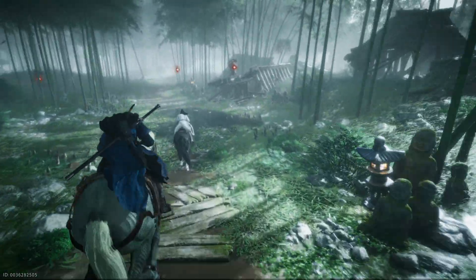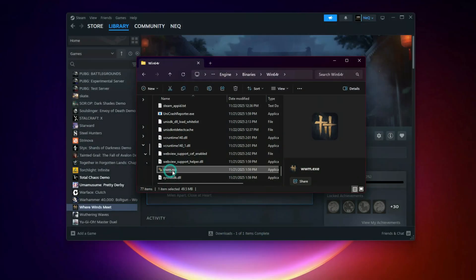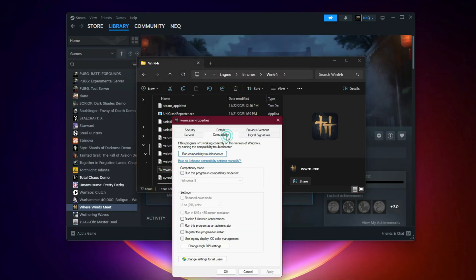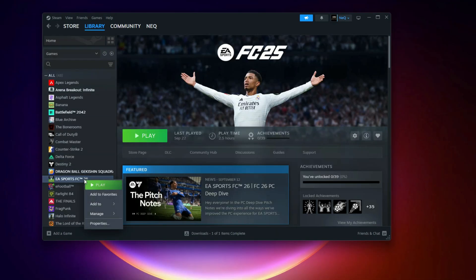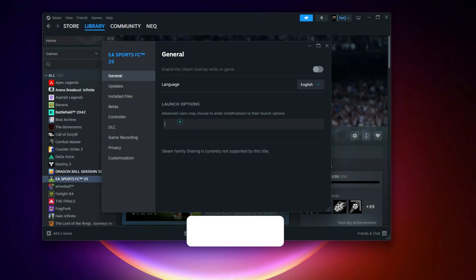Step 10: Run as Administrator plus Compatibility Mode. If nothing else works, right-click the game's .exe in the install folder, choose Properties, then Compatibility. Check Run this program as Administrator and, if needed, set it to Windows 10 Mode. Many players report this instantly fixes startup crashes. If it still crashes, go into your Steam library, right-click the game, select Properties, go to Launch Options, and add the Skip Video command. This forces the game to bypass the intro movie completely and boot straight into the menu.